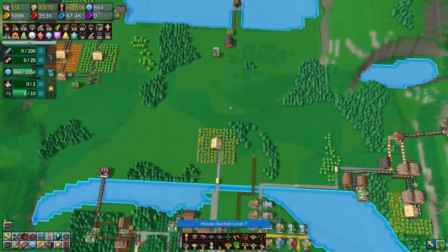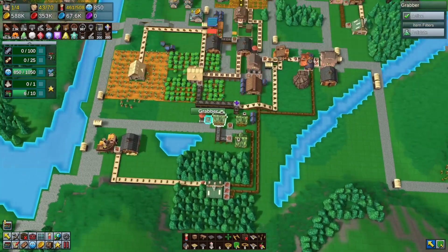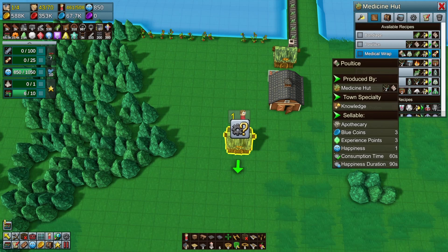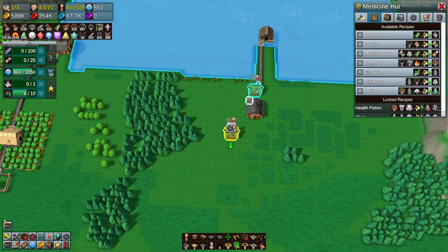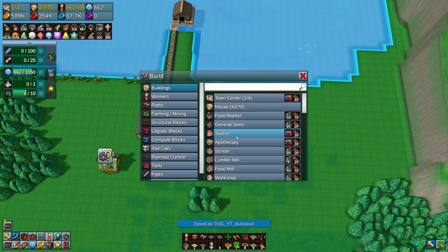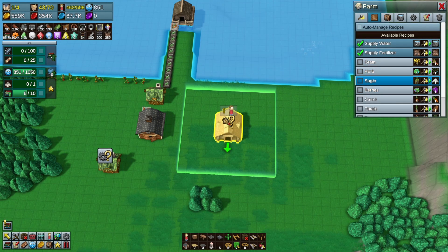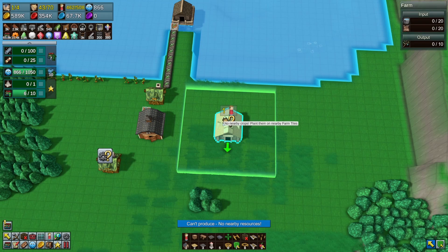I'm tempted to set up just a stone works - there was stone around here somewhere. I'll do that in between episodes; we're here to make some medicine. To make the medical wraps we need the ointment, and to make ointment we need fish oil and herbs. Got fish oil here - let's do another herb farm right next to the water. This is going to be herbs. Let's see if we don't use fertilizer or water, will it start harvesting the herbs by themselves?